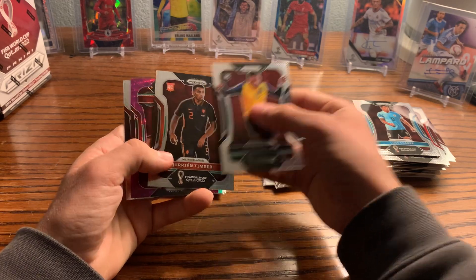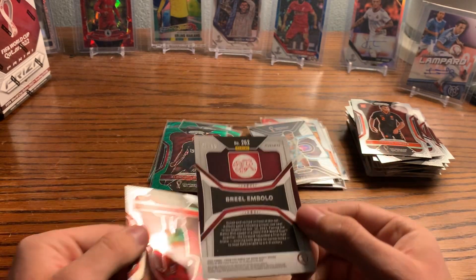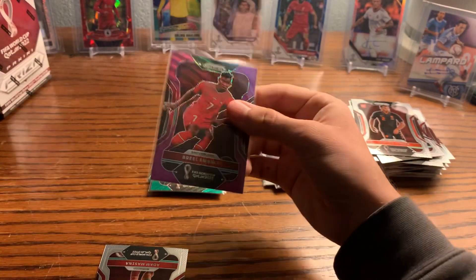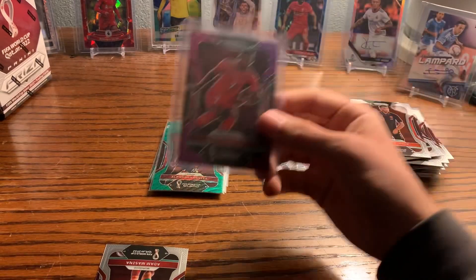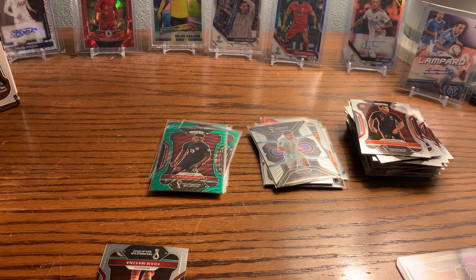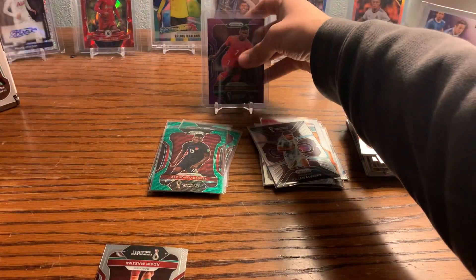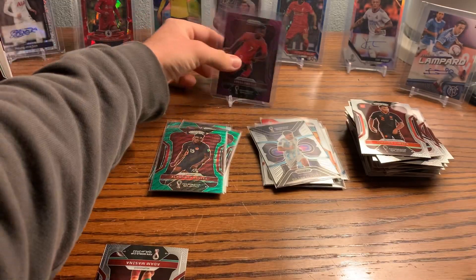We got a purple wave — no way! Bril Embolo, and that's numbered to 99! Nice — we did get a numbered card. This is what the purple waves look like and they're numbered to 99. Ours was the Swiss striker Bril Embolo. I don't know where he plays now — I remember he used to play at Borussia Mönchengladbach. So right now that's the hit of the session — it's good to see. You can hit numbered cards. This is proof — Bril Embolo /99.